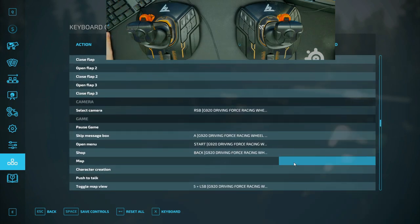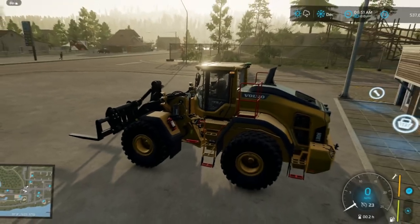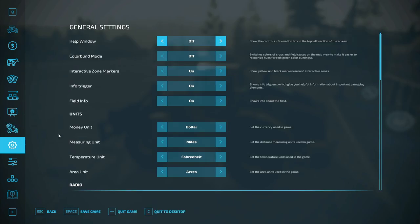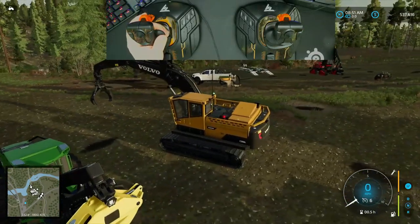That covers all the button assignments for the crane and excavators. There is one more critical setting before you try any of this: you have to load your game, go into in-game Settings, and find Easy Arm Controls — make sure that is turned OFF. You cannot change this from the main menu; you must be in-game. If you leave Easy Arm Controls on, it will interfere with your crane key bindings and nothing will work correctly.